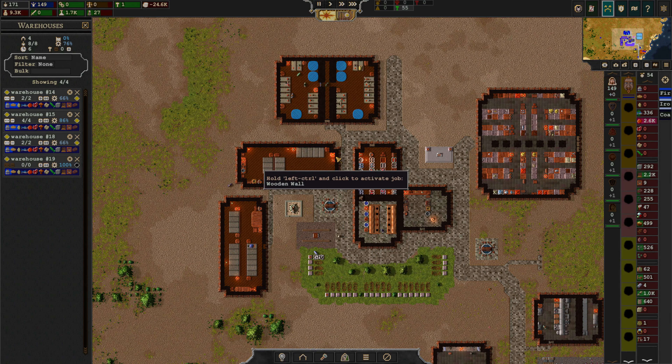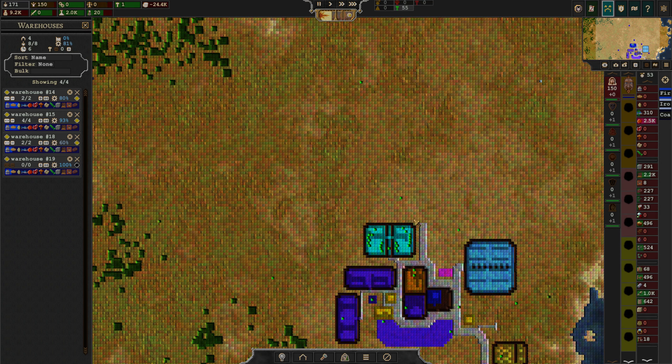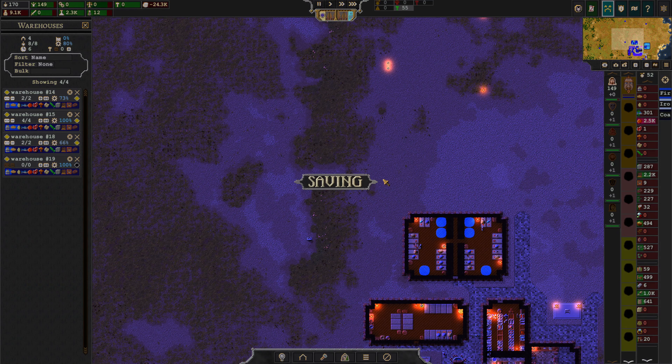They do have to travel a bit. And also remember, we had the leftover roads. Basically, if you just destroy a bunch of roads they will not disappear from this view until you kind of restart the game.